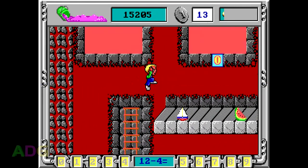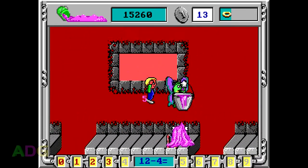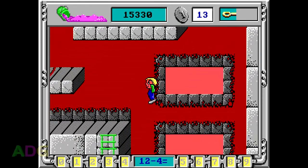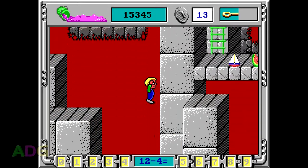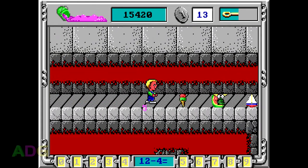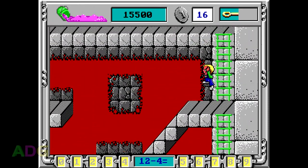Would you believe we still have a ton of issues to talk about? See that lid counter up in the corner? One would tend to think of it almost like extra lives or a health gauge, but if you only have one lid left and get hit by a gruzzle, you die and have to restart the level. If you only have one lid left and get hit by a garbage truck, you go down to zero lids. And if you have zero lids left when you touch anything dangerous, you die. That's just a small sample of the odd things this game does.